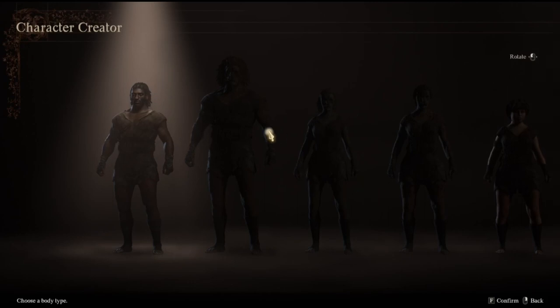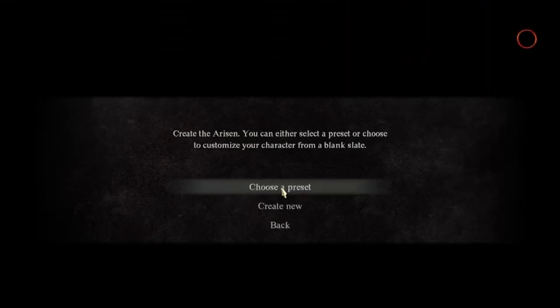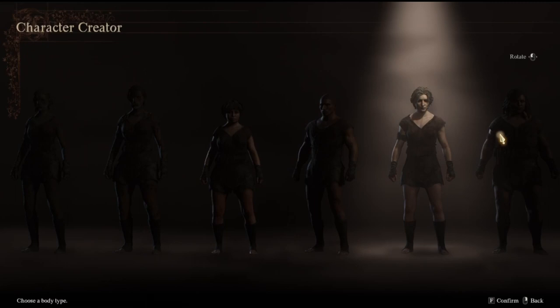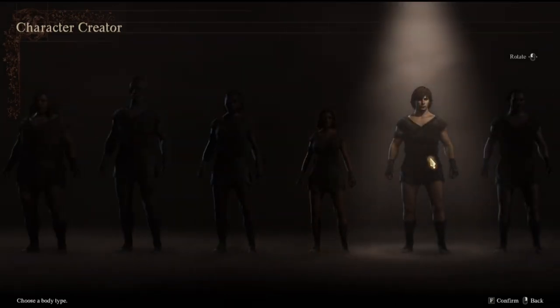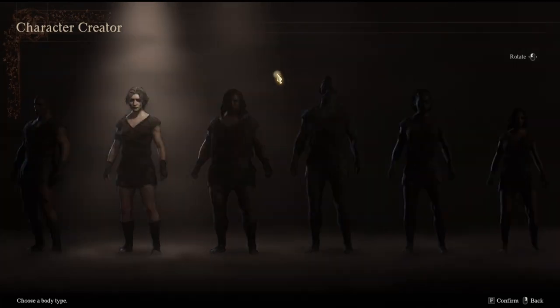Let's go ahead and take a look at what some of the presets are, get an idea of what this is all about. Choose a body type and choose a preset. They have a bunch of presets going on down here. I like how they have the spotlight on top of them. This would be the B-Screen — the new class that we have in the game.